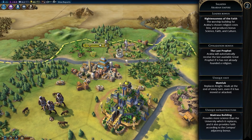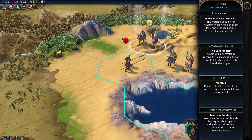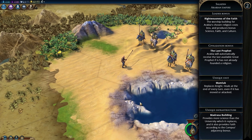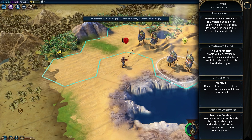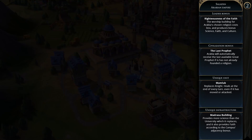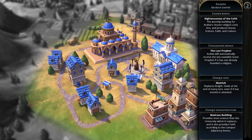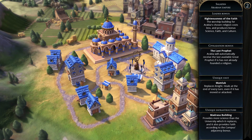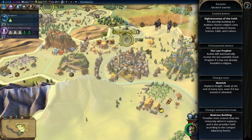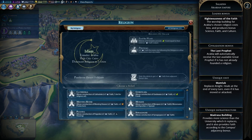The Mamluk is the unique unit, a replacement for the knight that heals at the end of every turn even if it has moved or attacked. The Madrasa building is the unique infrastructure, replacing the university in the campus district and providing bonus faith and more science. Arabia seems very much like a mid-game civ easily going for a science or religious victory. The way I see playing Arabia is going religion early but don't sacrifice anything to push it since you're guaranteed a great prophet regardless.